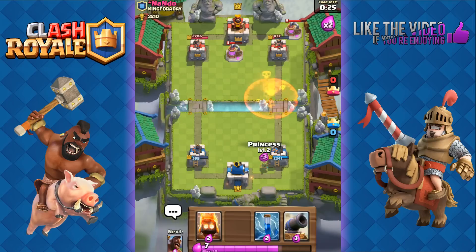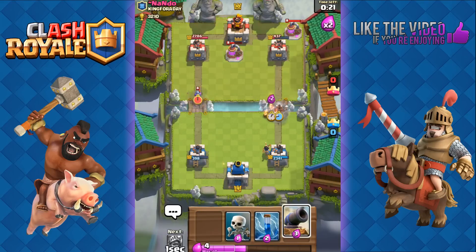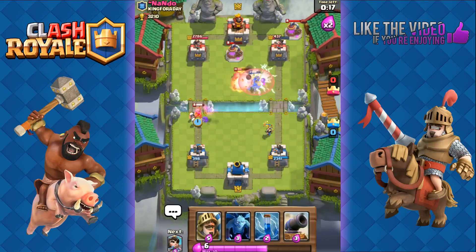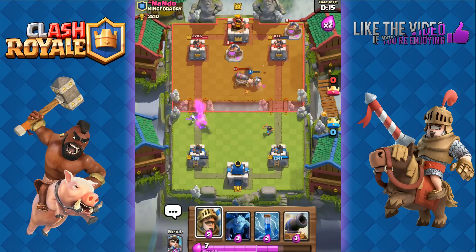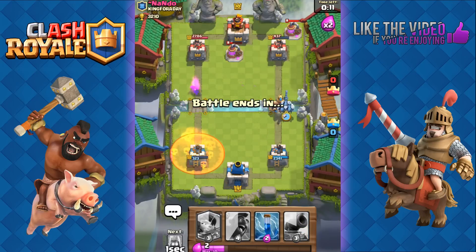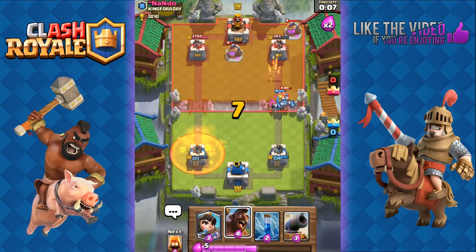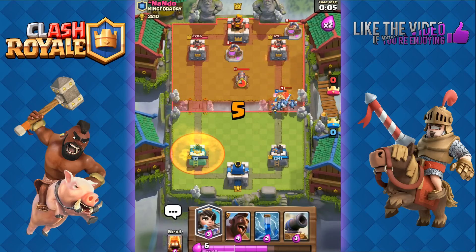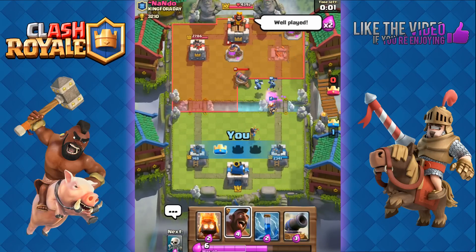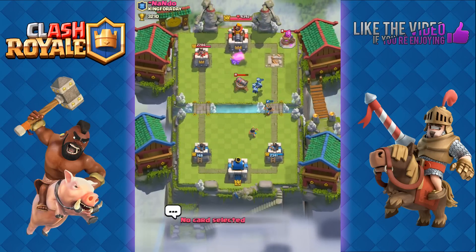We go with the Princess, knowing he has a Hog Rider push coming. We use Fire Spirits and skeletons to take out his Musketeer. Before he can counter our Princess with his Valkyrie again, we go with the Prince and minions together — he'll have a very hard time countering this. He poisons on the other side, but we use poison right back. We use the Princess, take out his tower, and time's up — that was clutch. Good game.